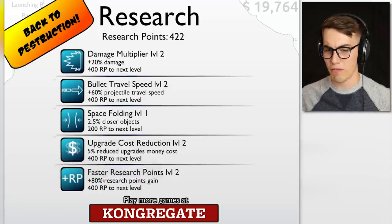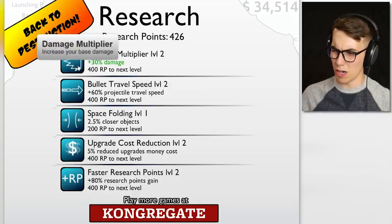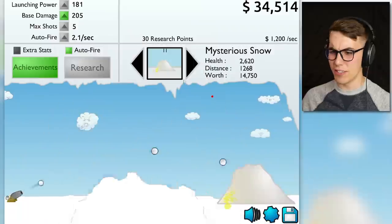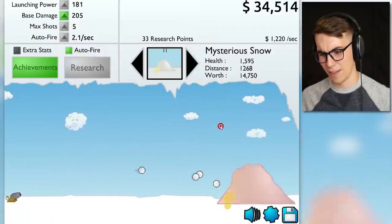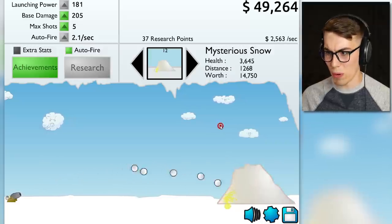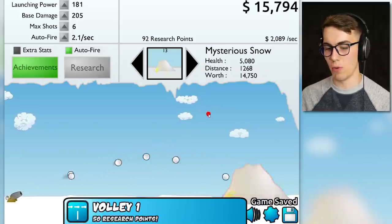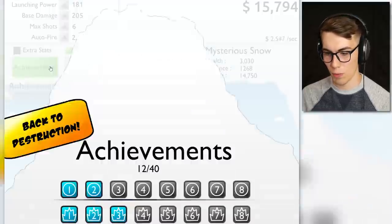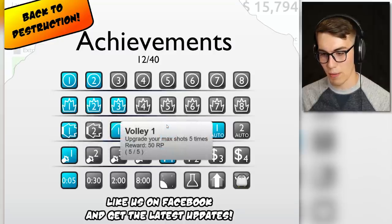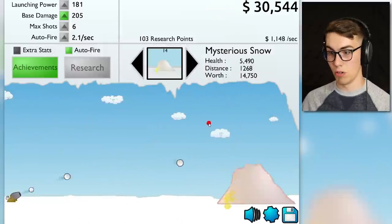I don't want faster research points — I want more damage, or maybe more projectile speed. Make it go fast! After all, we need to get to the next thing. Right now 2,500 per second. Here's another max shot — Volley One, baby! I have to upgrade max shots 20 times total.